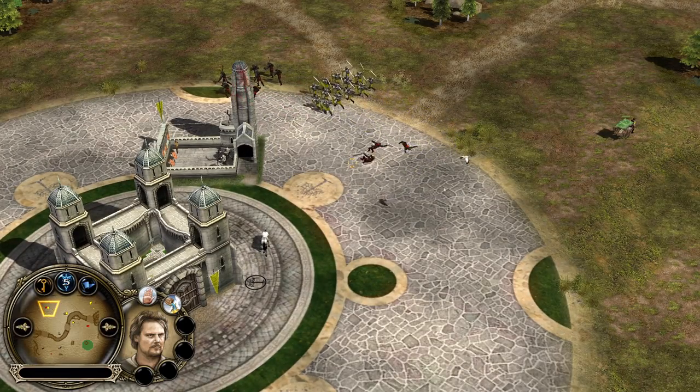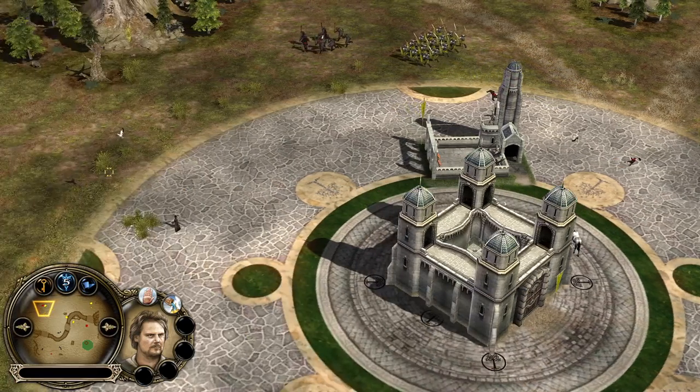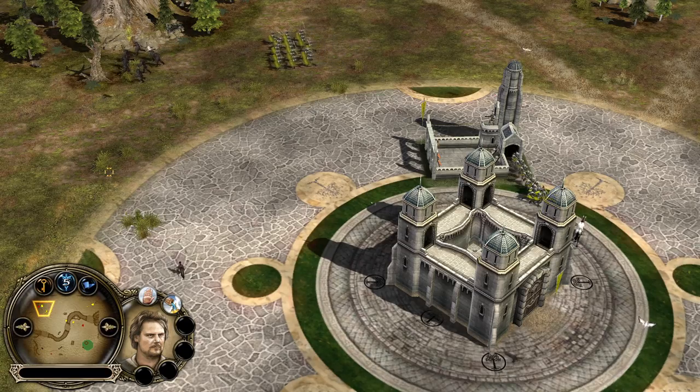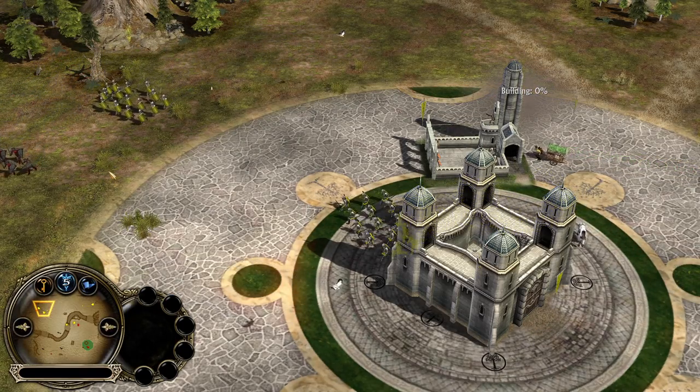When you are watching BFME 2 and Rise of the Witch King, you can see the builders are building wall hubs most of the time to get to safety. That's not gonna be seen that much in BFME 2. Why? Because the wall hubs are really expensive and you can't build them every single time.